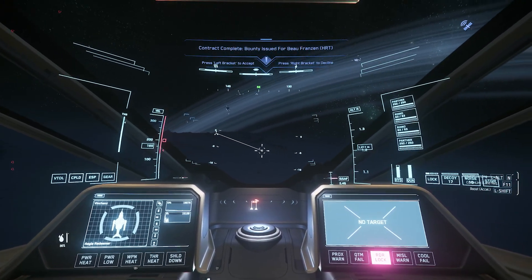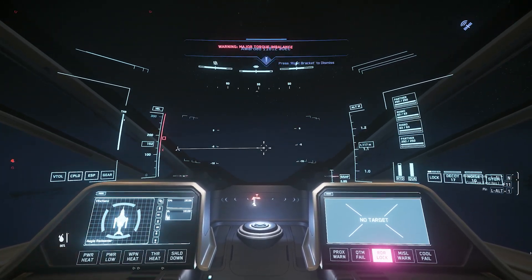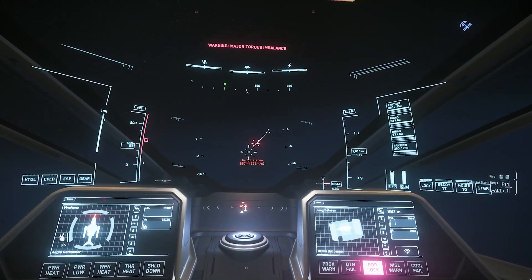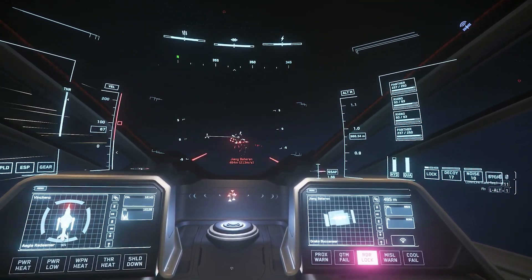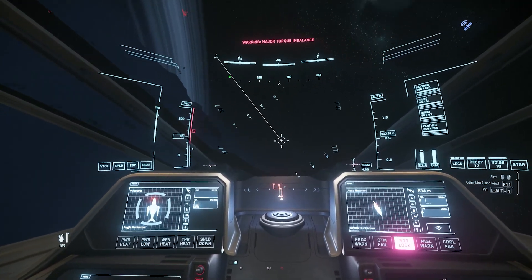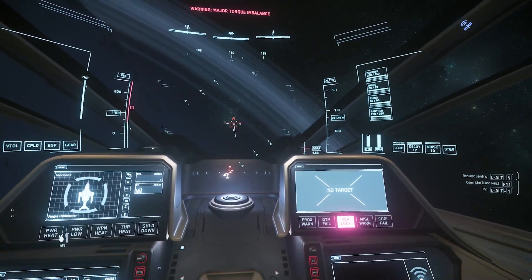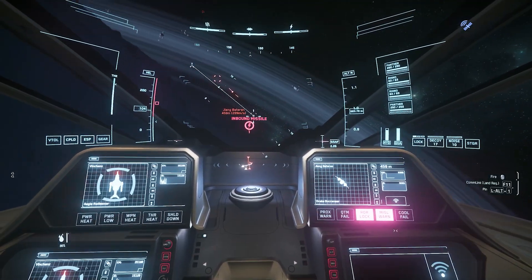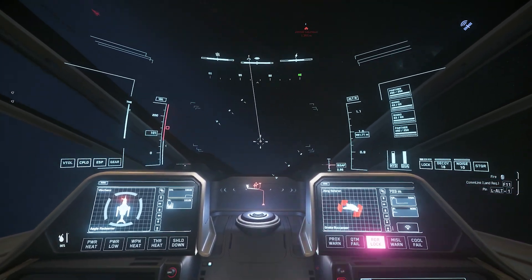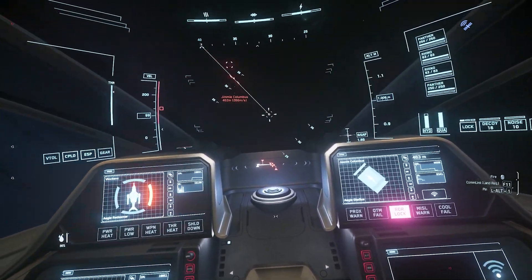Here we are in our first big battle. The ship's taking a lot of damage and we're just trying to take down each enemy one at a time. We're using our decoys to get rid of the enemy missiles by pressing H, and that keeps us in the fight without taking any big hits to our shields.